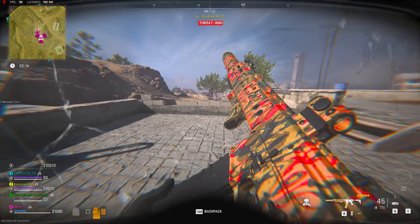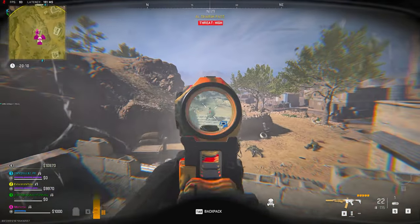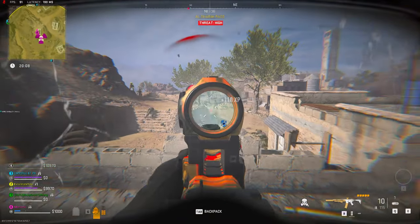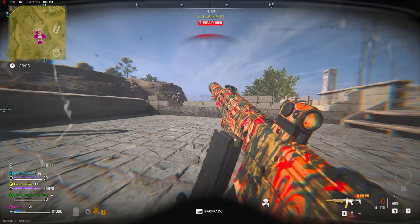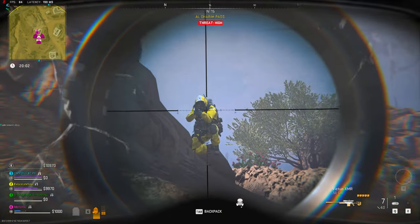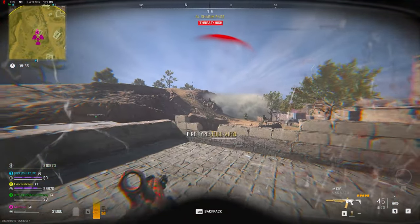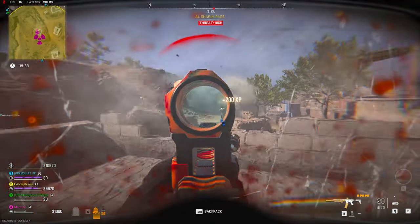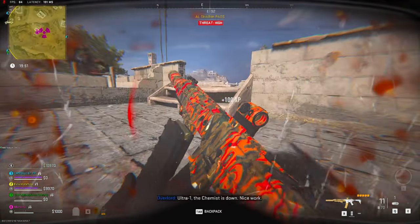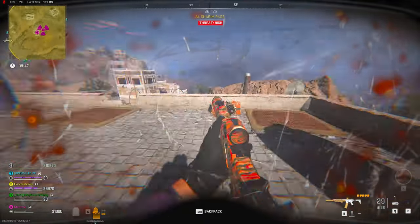We've got this beautiful M13B - it's one of the best assault rifles in the game right now. And there's the chemist - he's wearing that yellow outfit. I'm just gonna snipe him here. Once... twice. Now I just have to get over there. There are a few more bots here.